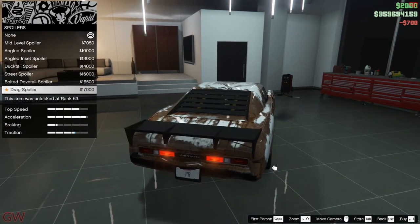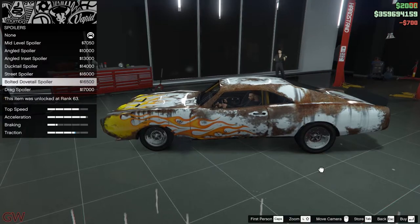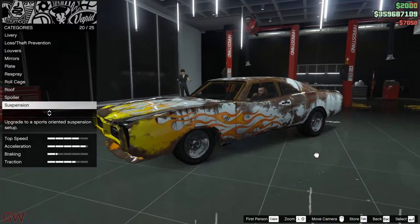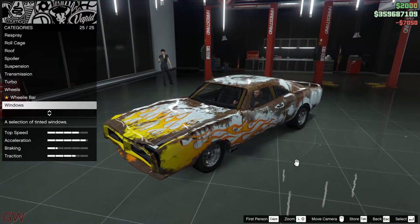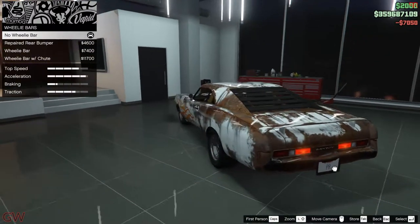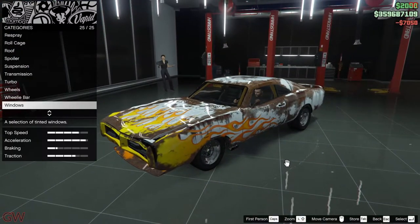For the spoilers, these are generic ones particular to the car. I don't want the carbon or blacked-out ones — I want it in the body color. For suspension, I don't want to lower it any more. We also have the wheelie bar and the repaired rear bumper options, but I don't want any of those either.